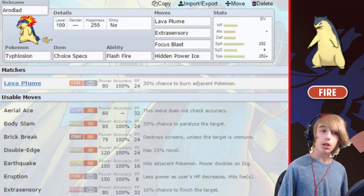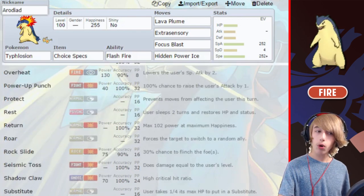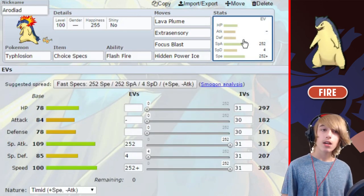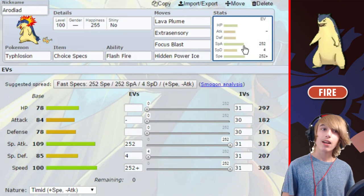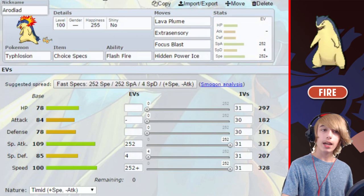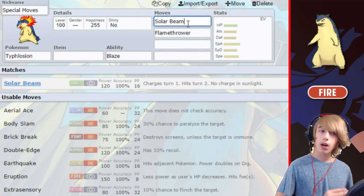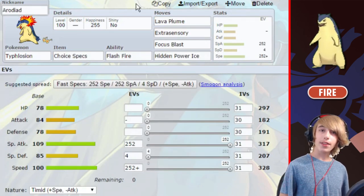You could run Flamethrower, Overheat, or pretty much any other special fire-type move — Heat Wave or even Eruption would work, but keep in mind you're not as fast as the first set. We have Extrasensory for coverage, Focus Blast for coverage, and HP Ice for coverage once again. There's one other move worth mentioning: Solar Beam. If you want to run Typhlosion on a sun team, Solar Beam is definitely not a bad option — 120 base power, 100% accuracy, and it can really put in the work.